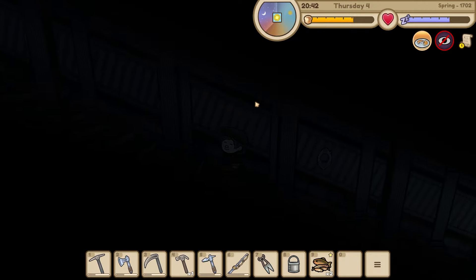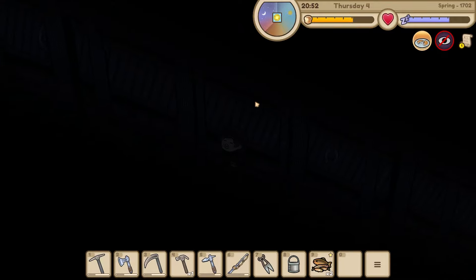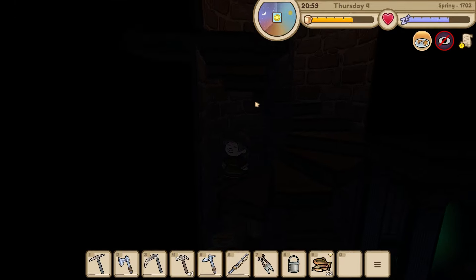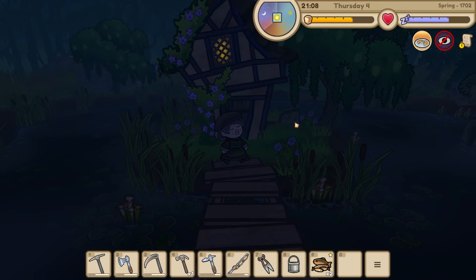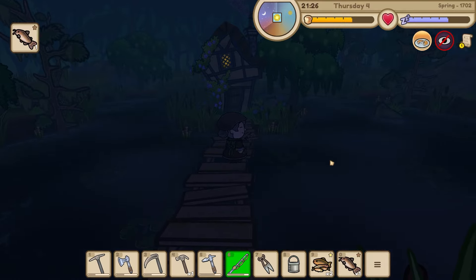I'd like to try fishing in the swamp, at night, and in the different lakes - we might get some different things there. I wonder if I fish here will I catch something different? I don't fish here very often. A catfish! I feel like I'm going to have to do a lot of fishing. I don't know why these aren't going into my inventory.